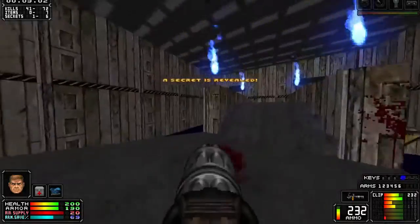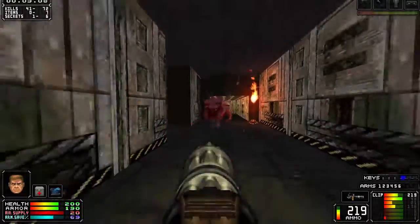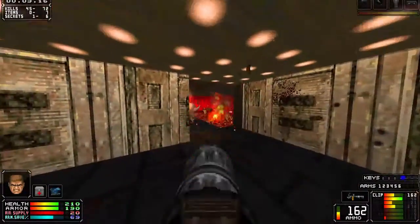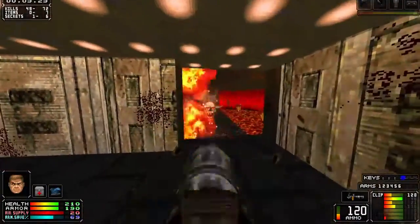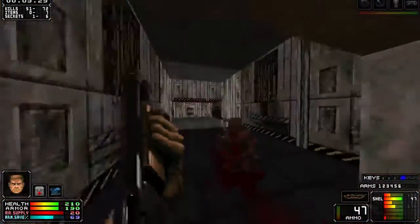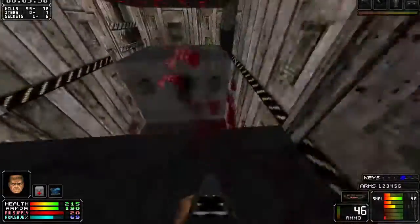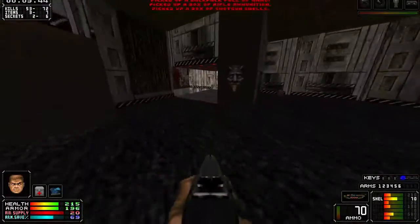This area leads to our first and second secret. There's the first one just by walking in here. The second secret is coming up right after you kill these guys down here. Straight run, and you claim the second secret.